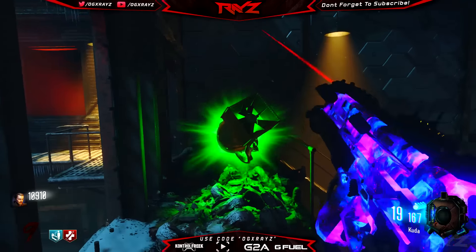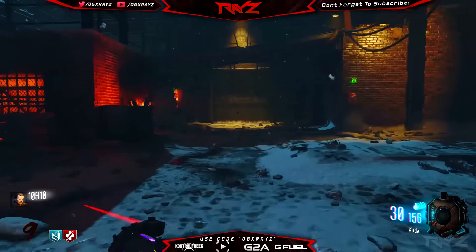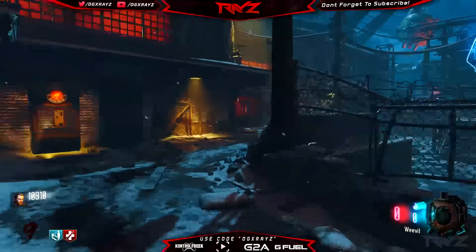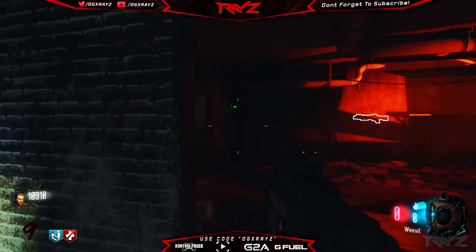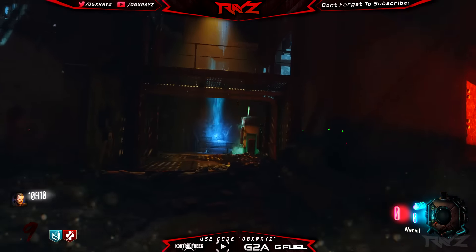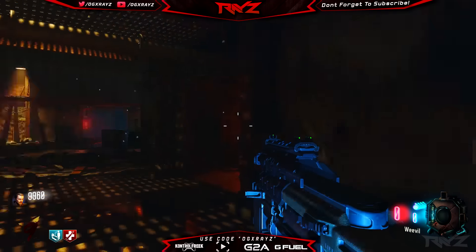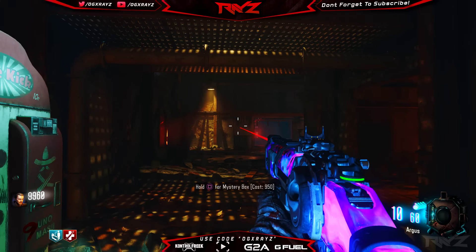Apart from that, there's a big theory going around that one of the things you'll be able to do on Rise in Draka is essentially electrocute some kind of body and create a Frankenstein, if you will. Putting this all together, I think maybe they're going to Griffin Castle in order to reanimate or put Dr. Maxis's brain into a new host body — because that was one of the big things Richtofen was trying to do in Origins.